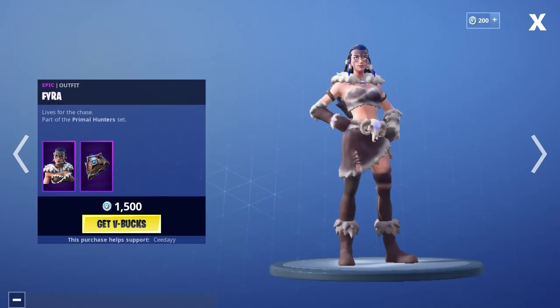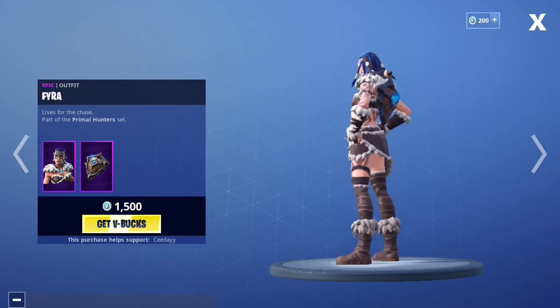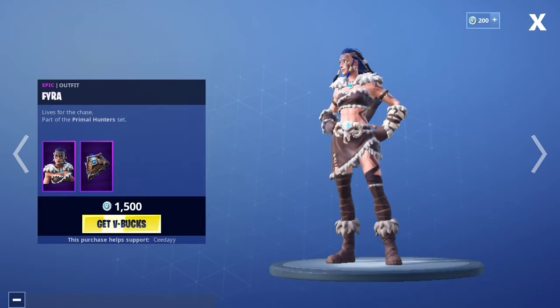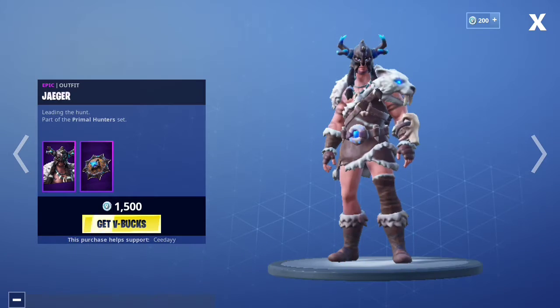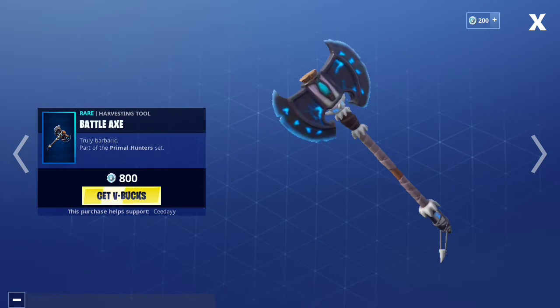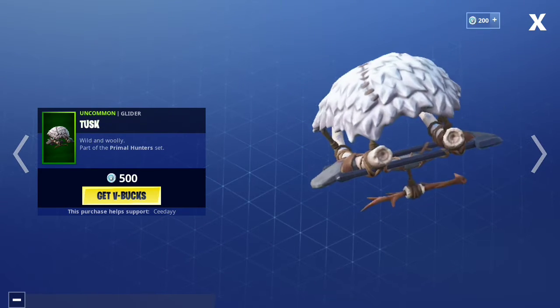Then we have the Fyra Skin, which we haven't seen return since Season 7 — early Season 7, actually. Battle Axe Pickaxe and Jagir, with the Tusk Glider. Pretty, pretty cool.